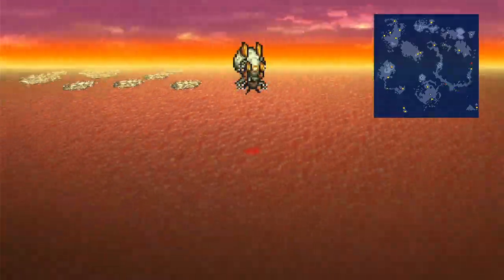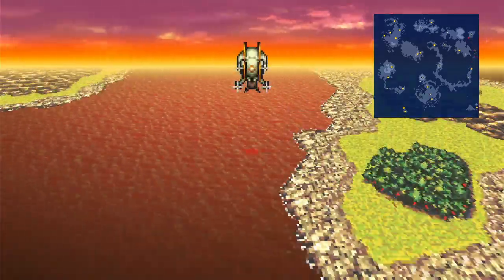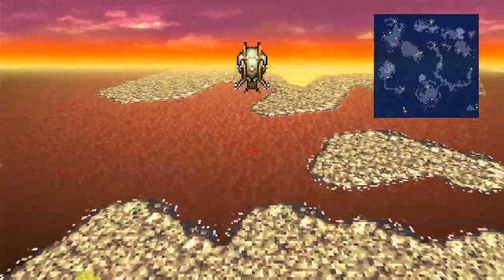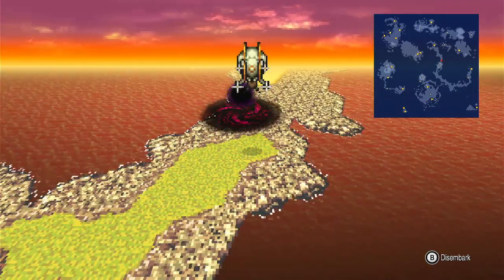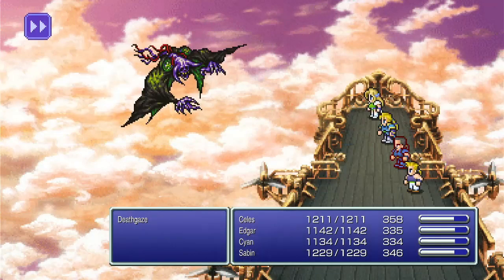Come on, where are you at? This is the only part that's really, really annoying. I understand why they did this — having to actually show up. There it is, right there. Got it. See a big purple ball of energy? Yep. Run into it. And it's boss battle time against Death Gaze.